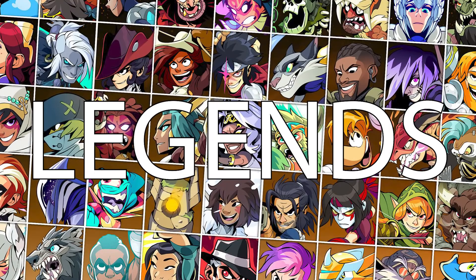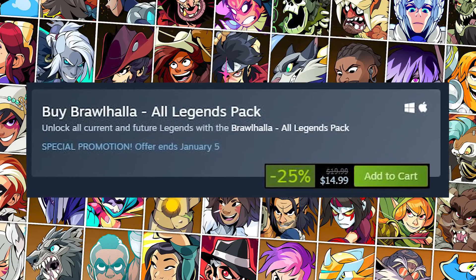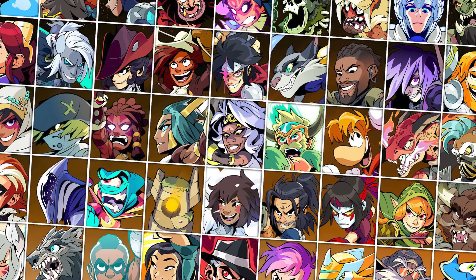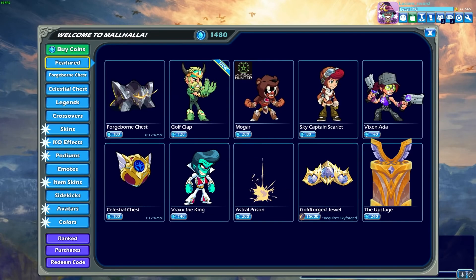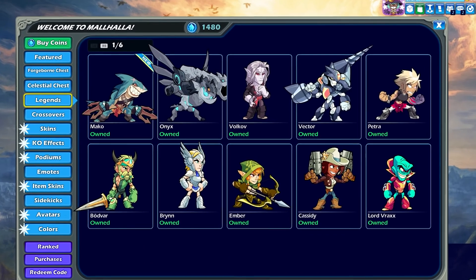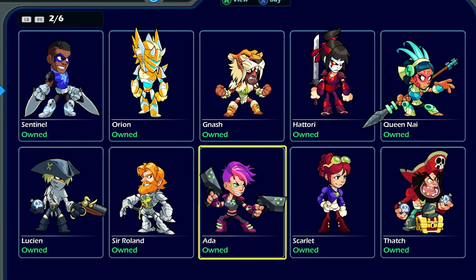Legends: if you don't buy the all legends pack, which gives you all legends now and future, you can unlock legends for free by earning gold coins by playing games and completing challenges, and then just buying the legends in the Mahala. Technically, you can buy every legend in the game for free, but it will take a long time.